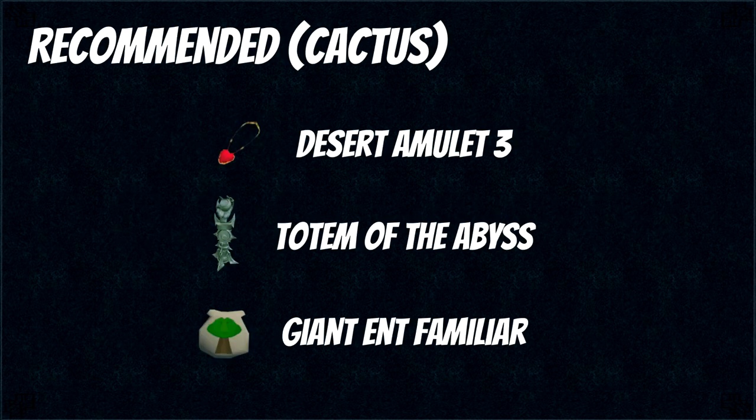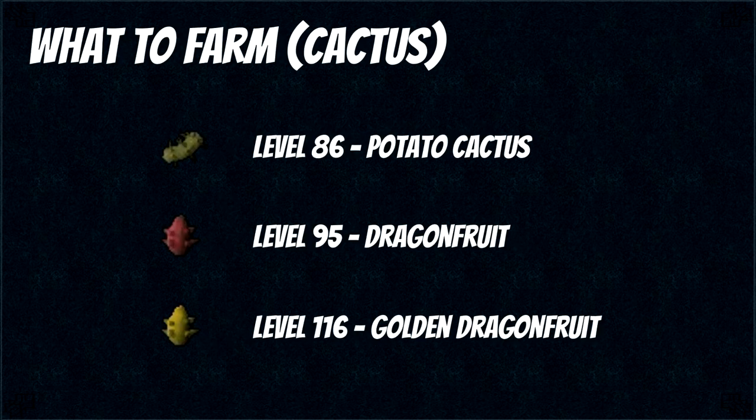If you don't have the totem of the abyss, don't even bother with this patch since it's way too far out of the way. To do cactus patches efficiently you want the Desert Amulet 3, since completing the hard desert tasks will make both the Al Kharid and the Menaphos cactus patches disease free. A Giant Ent familiar has a 50% chance of doubling the harvest. For what to plant, you want to do potato cactus at level 86 and dragonfruit cactus at level 95 — these are both good for money. At level 116 you can do golden dragonfruit which is better for XP.